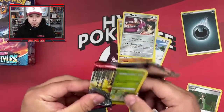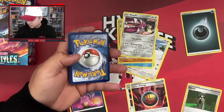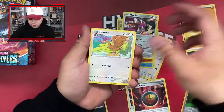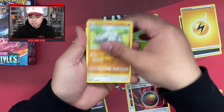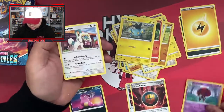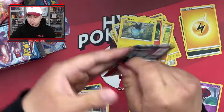Sorry if you heard some bumping — I had to move the mic. Pack two: fire and electric energy, Ferroseed, Grumpig, Luxio, Bellsprout, Onix, Sizzlipede, Shank's, Orbeetle, and a Drampa rare non-holo. Let's move these fairly quickly — I just want my chase cards.